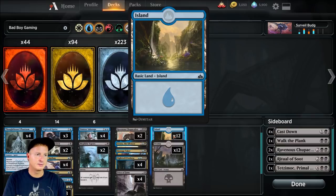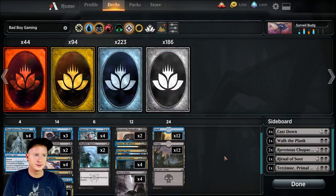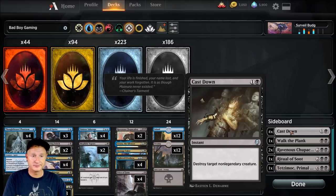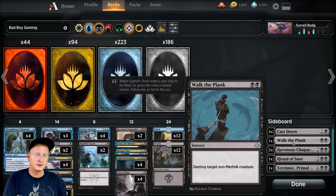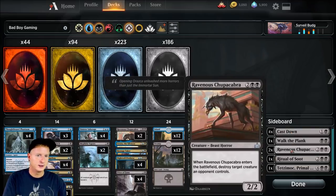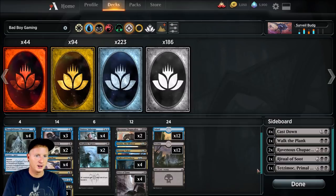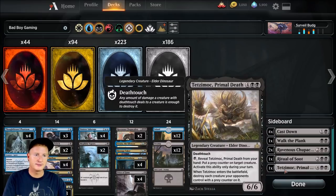Twelve lands, twelve islands, twelve swamps. On the sideboard, we've got four Cast Downs in case they're really creature heavy, though I think we already have a decent amount of removal. Another removal option — Walk the Plank. An additional two Chupacabras, in case things get really crazy and we want to make sure we take it all out. Ritual of Soot — destroy all creatures with converted mana cost three or less, why not. And Tetzimoc, Primal Death, just because it's one really nasty inclusion into any kind of deck.